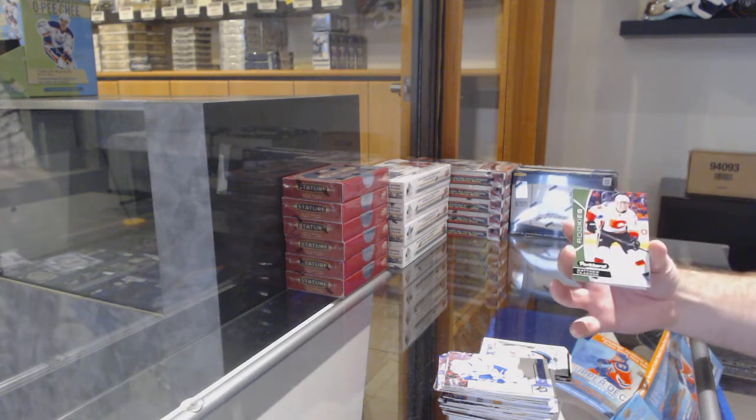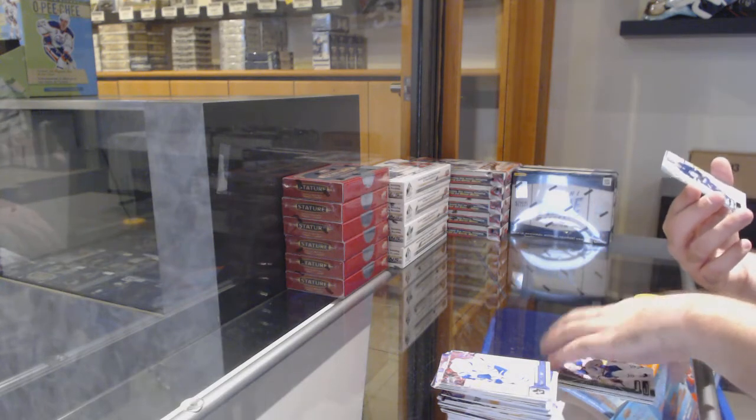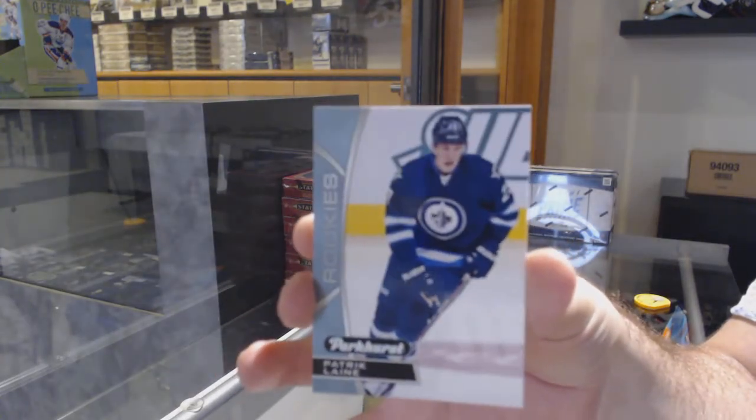We've got a Matthew Kachuk Emerald. Pull Your Yardby for the Oilers. And that's nice, a Colored Laine. That's nice. Patrick Laine for the Jets. There we go.